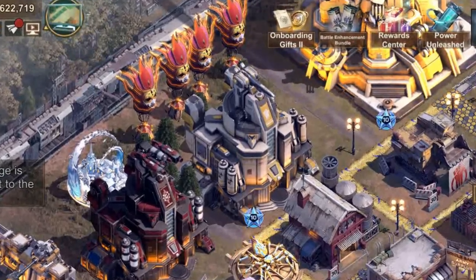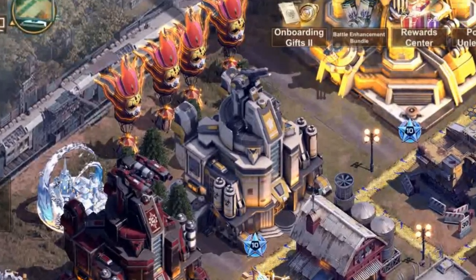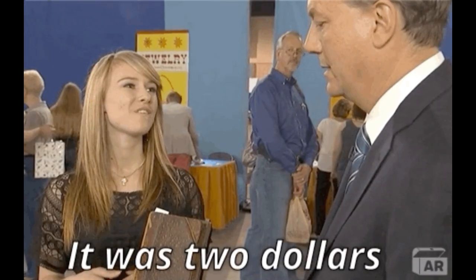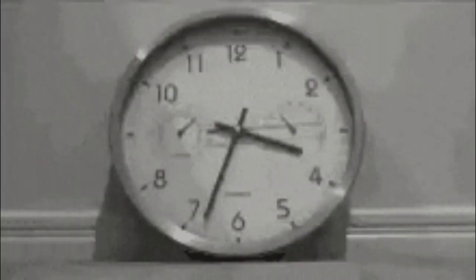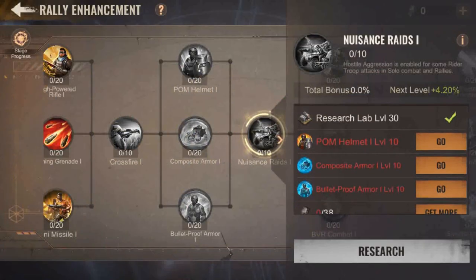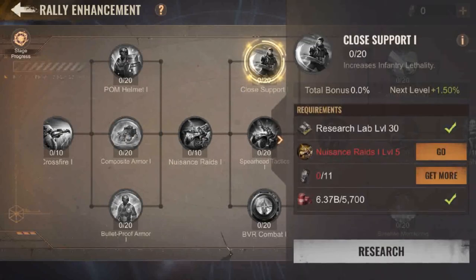I expect most rally joiners to have not maxed their plasma research institute as of right now, and the amount of plasma that's available right now is pretty cheap. Over time, you will get the materials to upgrade them. So rally joiners, keep calm and have a banana.